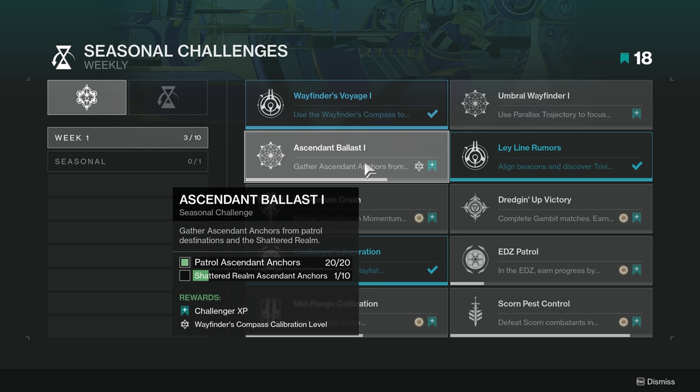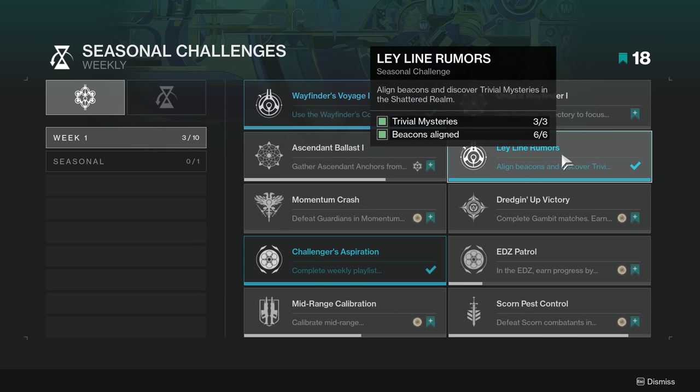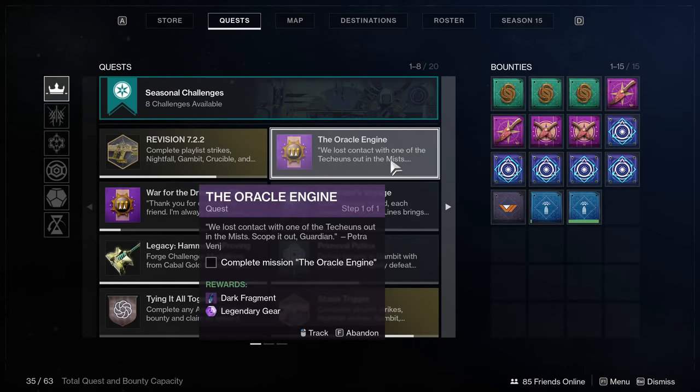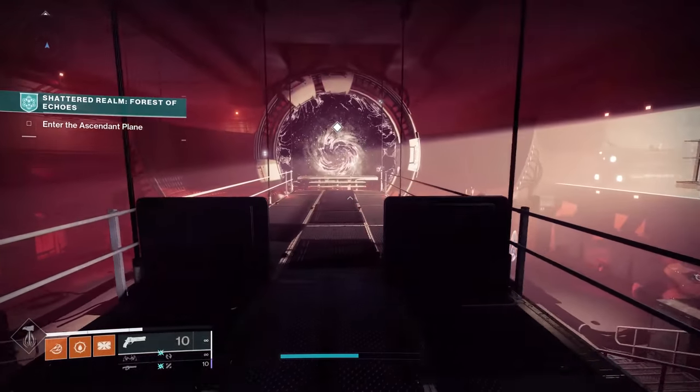Hello guardians, it's Ebontis here. In this video I want to show you guys where the Shattered Realm ascendant anchors are for week one — Ascendant Ballast one, week one. This is going to be the Forest of Echoes. We're also going to find trivial mysteries, and there's going to be six total chests you can find in here. You may only need three of them, but if you get them done now they should count for later.